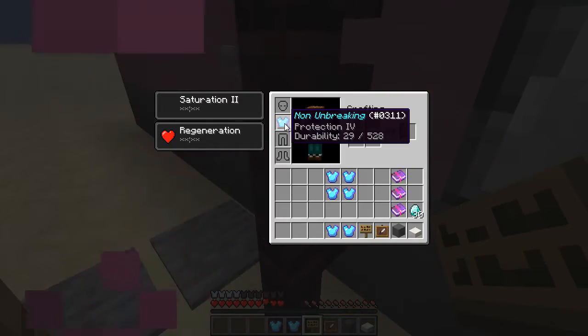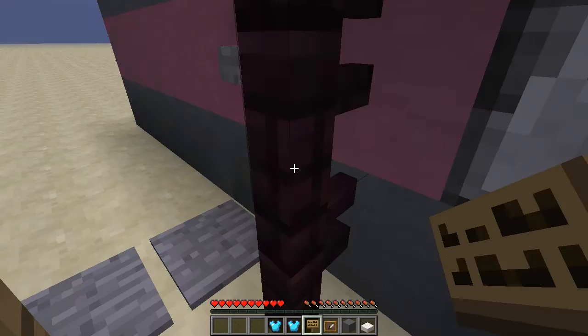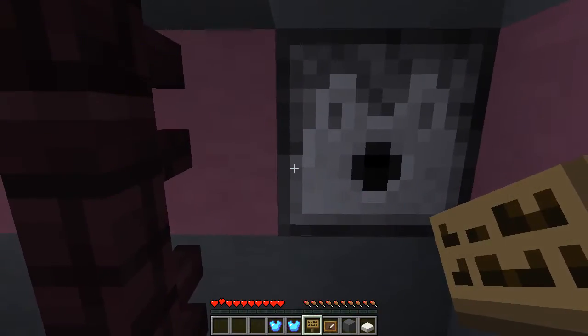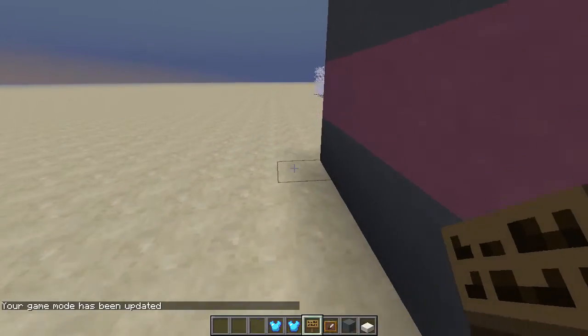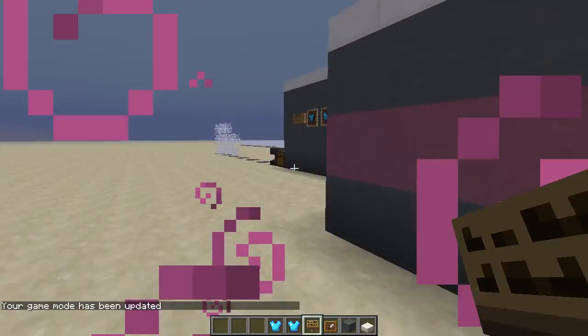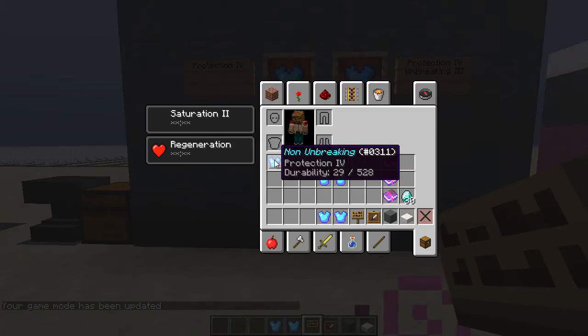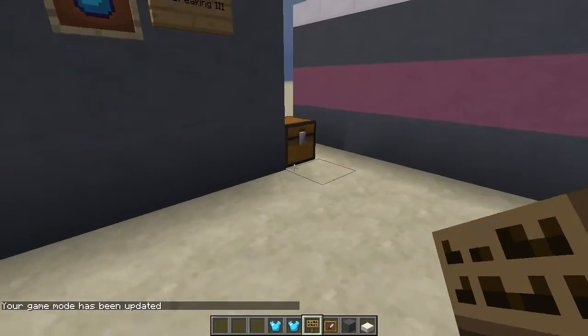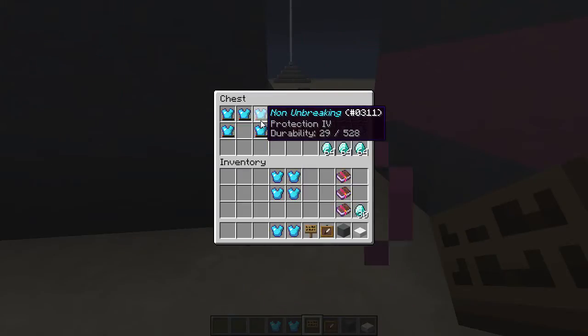And there we go — brought our armor down to 29. The initial damage from lava just does 1 damage, and then after that it's 2 damage. So we're going to take that and throw it in here with the other ones.